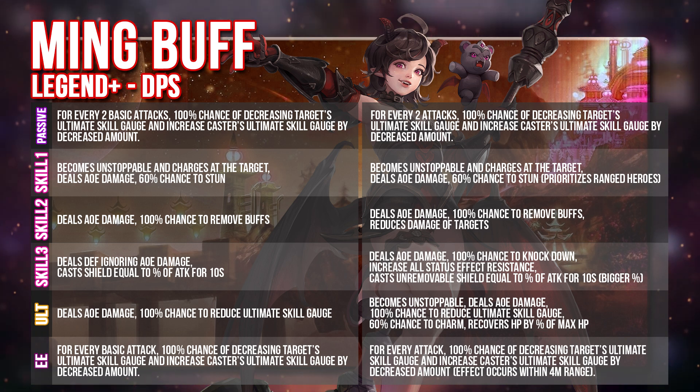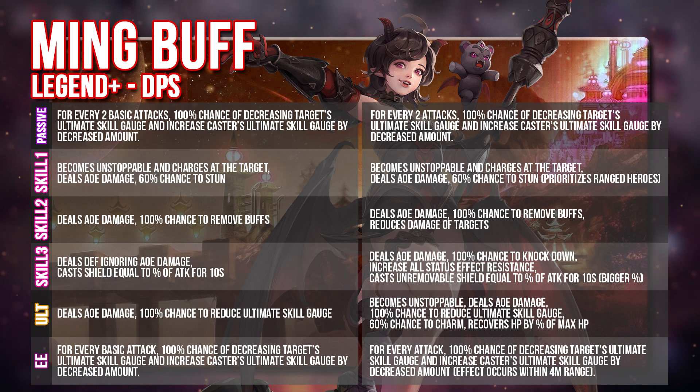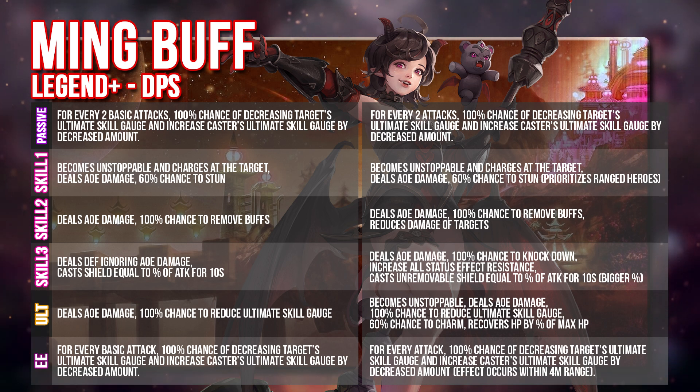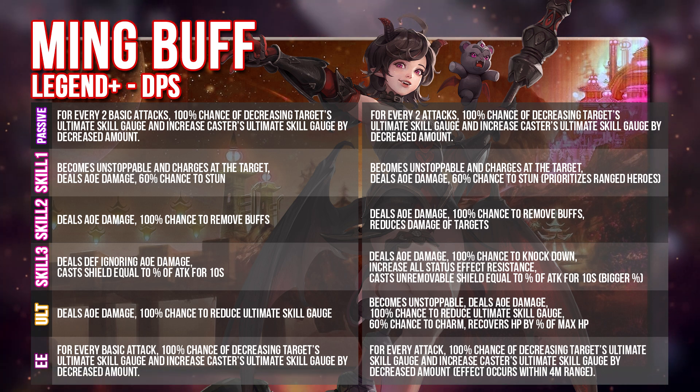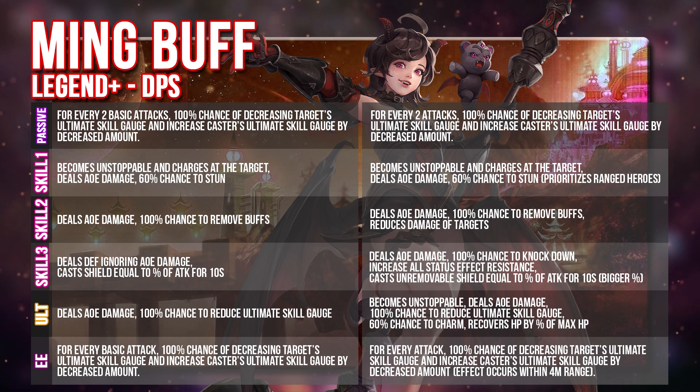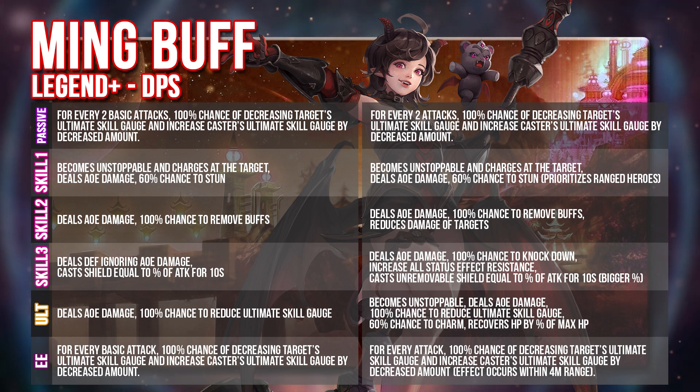The utility for her has just completely gone up the roof. I can see her being used much more frequently, especially as the Korea server's DPS teams are slowly trying to make a comeback. Ming is also used a lot in tank teams now, because tank teams not only buff her, but her skill set actually serves to buff tank teams as well — it reduces damage of the targets in AOE, so all enemies will do lesser damage to tank teams. And since Ming continuously reduces the enemies' ultimate skill gauge every single attack, tank teams won't take that heavy damage from ultimate skills, which are the strongest skills on the PvP field. This gives tank teams more variety beyond just the Jave, Karma, or Chris variants.